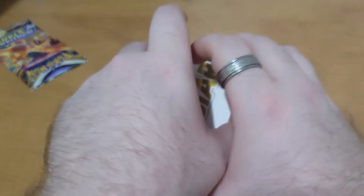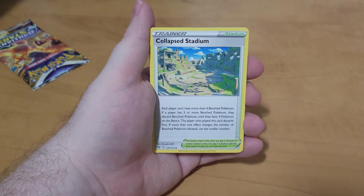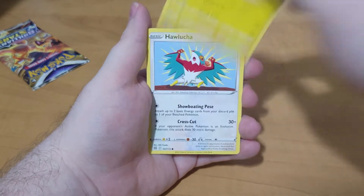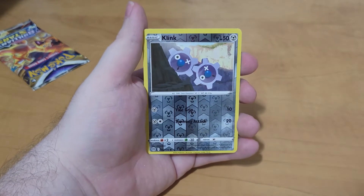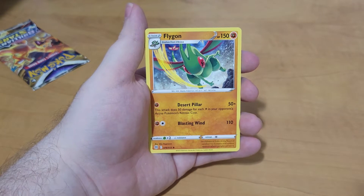This isn't good. Brilliant Stars, can you save the day? Charon's Care, Bear Tick, Collapsed Stadium, Grimer, Clefairy, Fidoof, Electabuzz, Hawlucha, Clink as the reverse, and Flygon as the rare. Oh no.